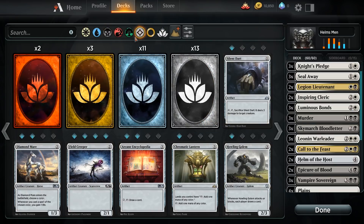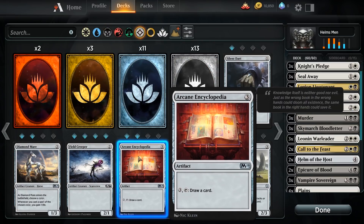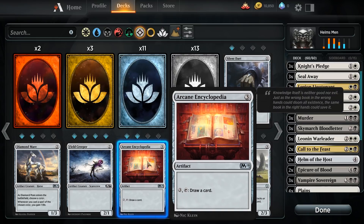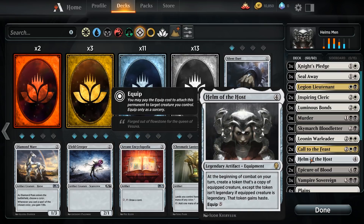Helm of the Host is a card you will probably have to use your wild cards on. If you don't want to use rare wild cards, you have other options — you can use uncommons to unlock a second one of these. The card draw will help you almost just as much, however Helm of the Host is kind of this deck's win condition — though not necessarily, and I'll explain as we're playing.